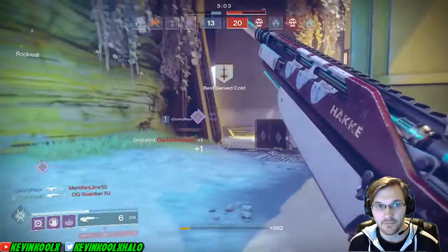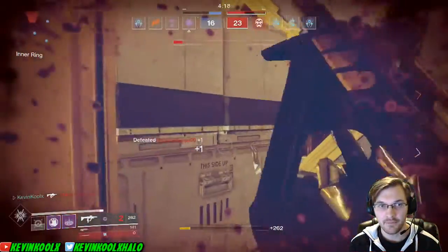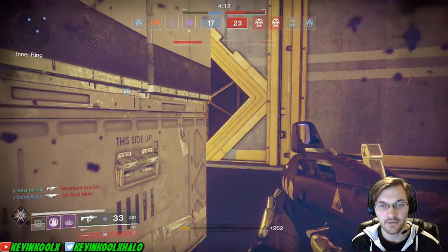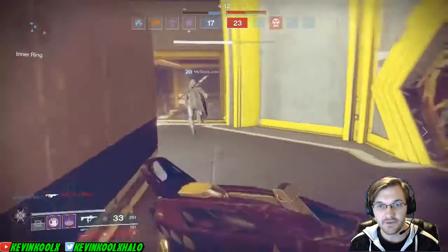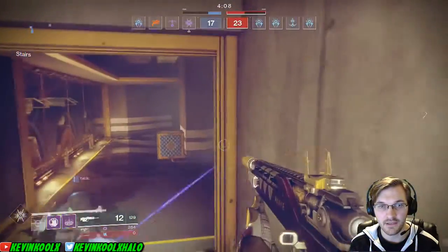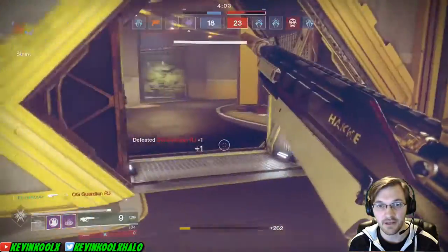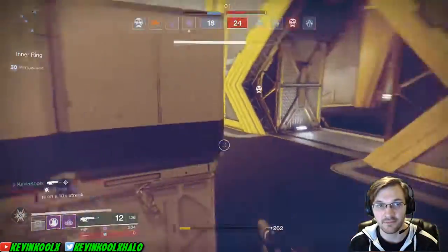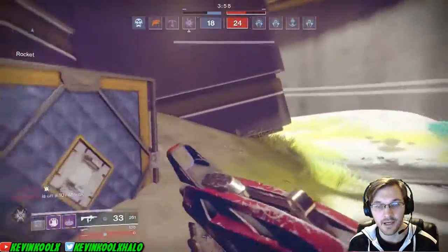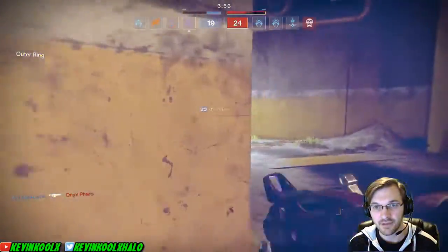There we go - that was a headshot, I'll take it. There we go, Royal Disposition. Look at that little red right there. I did forget to mention my stat loadout - the New Monarchy set is actually built for speed, so my speed right now in the game is cranked all the way up to 10, and then my resilience is at 0.